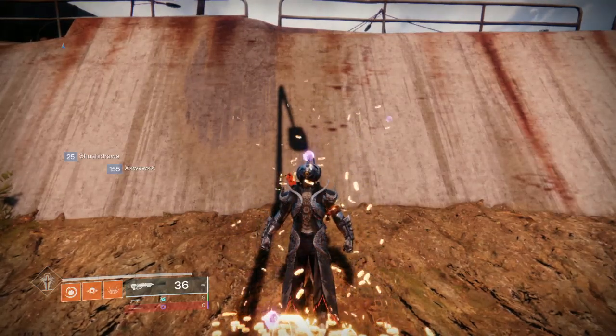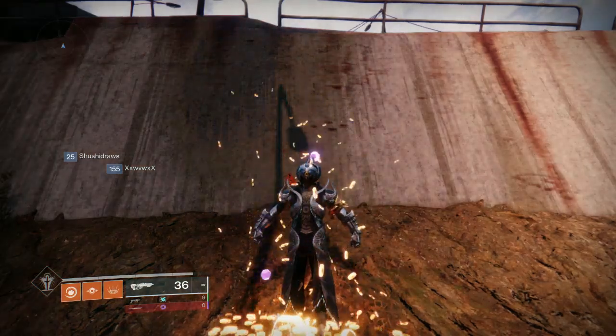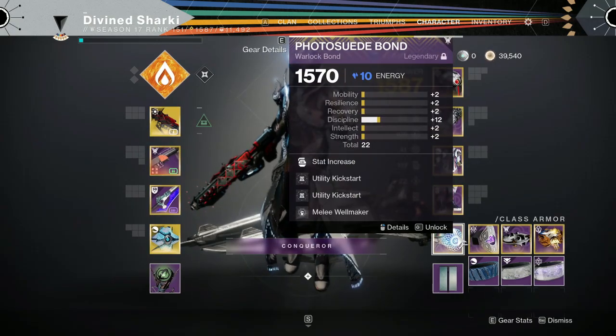If you head over to the Tower right now and go visit Ada-1, she's selling two pretty great mods: Grenade Kickstart and Utility Kickstart. These are both useful Stasis mods that you can put on your armor pieces to get your abilities quicker.